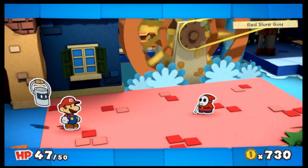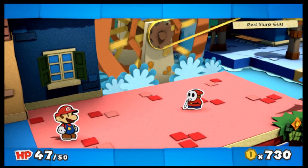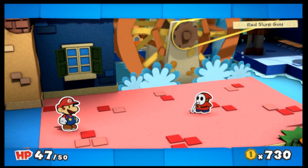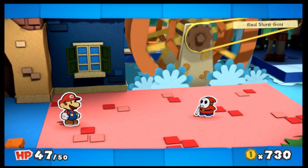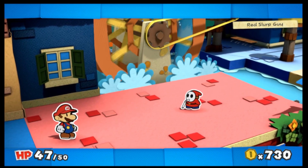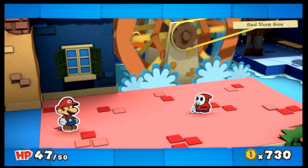Now Huey has to teach us whatever happens when we don't have battle cards. I don't think I have used the battle spin once in all the time I've played this game. They have to bring this back from Sticker Star — I don't think I've ever had to use this. It's all on the touch screen too, so this does not matter in the slightest.